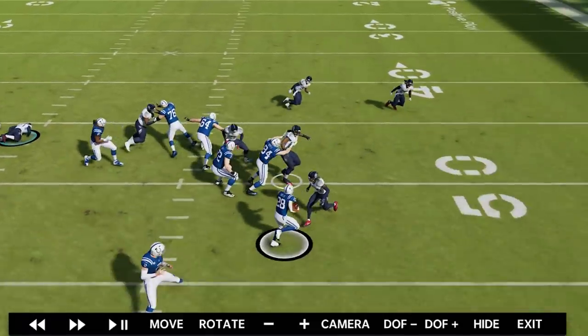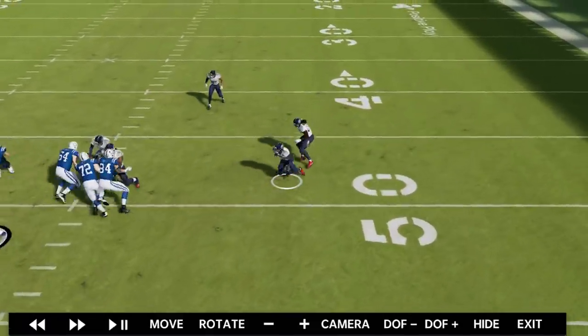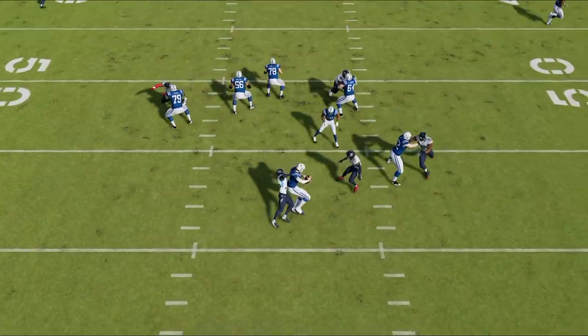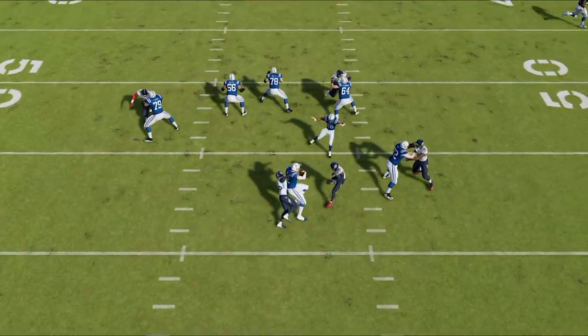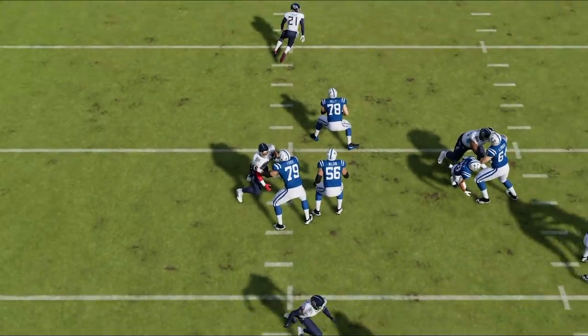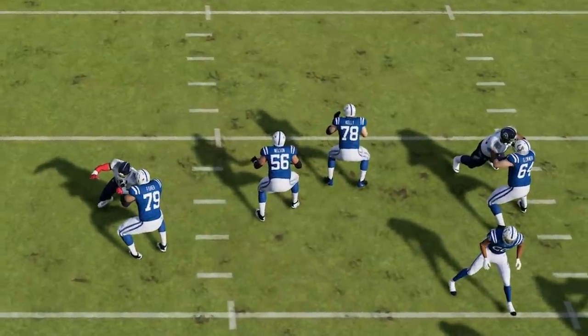The outside run defense is phenomenal. It looks like I ran commit — I didn't run commit — but it looks like I ran commit on this play. For some reason we get two free guys, both cornerbacks getting free. Two of the best linemen, Quentin Nelson and Ryan Kelly, these guys here — probably the two best linemen on the team — and they end the play blocking nobody.